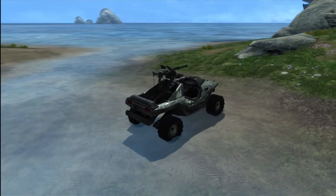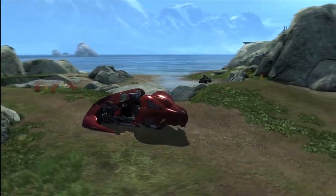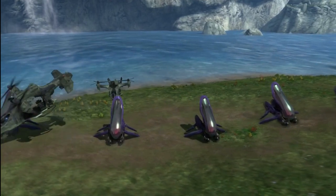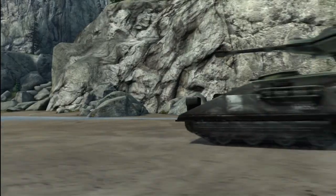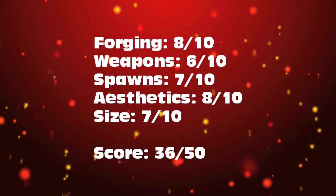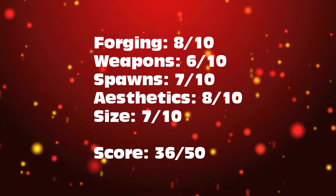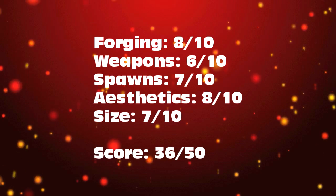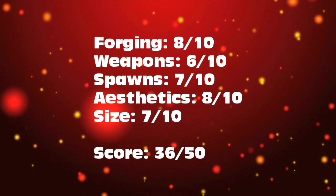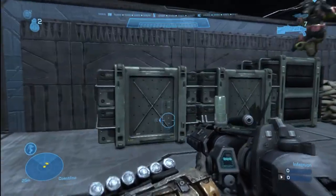As far as the size of the map goes, because of the number of vehicles on it and how fast these vehicles actually travel, the size of the map is pretty much perfect. So for the final scores: forging gets an 8 out of 10, weapons gets a 6 out of 10, spawn system 7 out of 10, aesthetics 8 out of 10, and size is 7 out of 10 for a final score of 36.